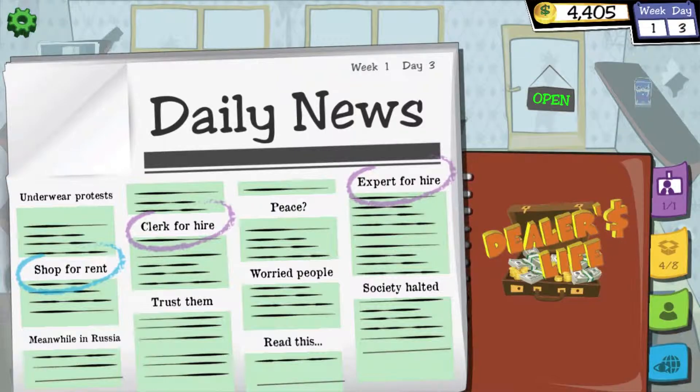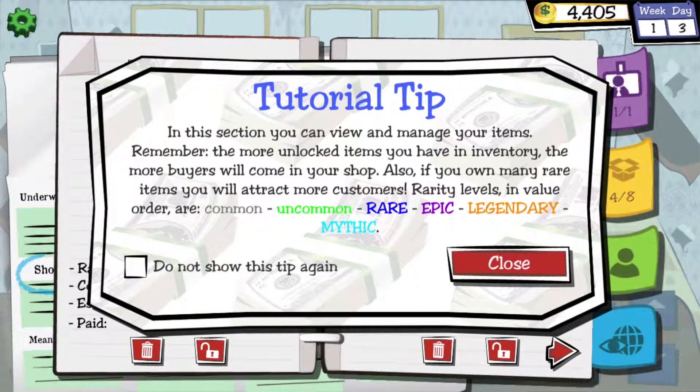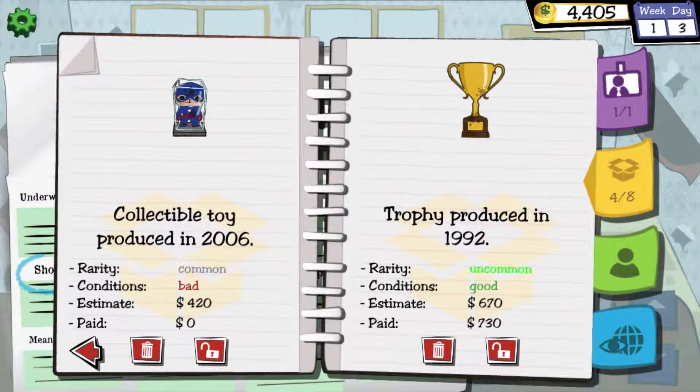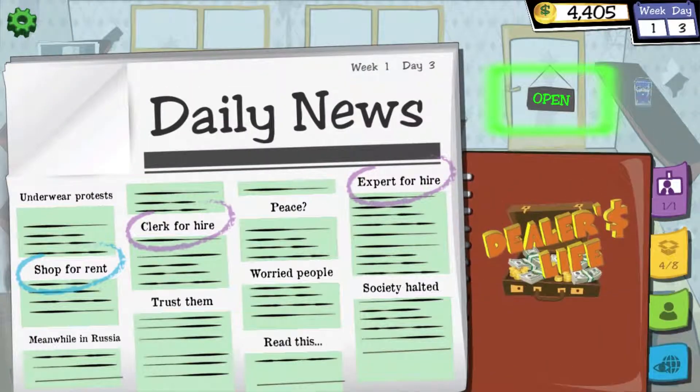How much is it to go to a new shop? Won't let me. I wonder if I need to hire new people. Oh, I can see my items here. The more unlocked items you have in inventory, the more buyers will come into your shop. I've got a fridge — that's worth nothing. An old toy worth $485. Trophy — can I actually keep this? I can view my employees in this one. Gives me a plus one look. Let's open up.